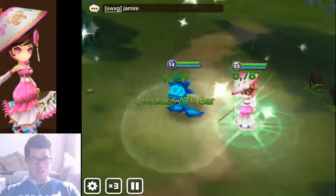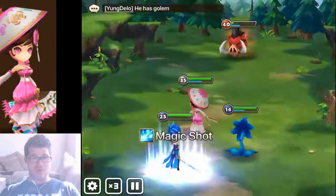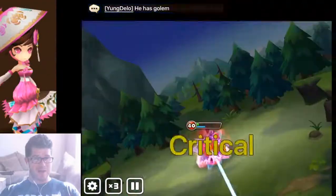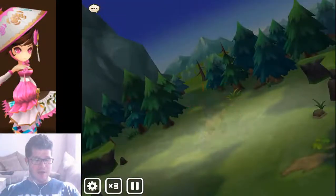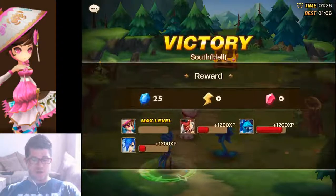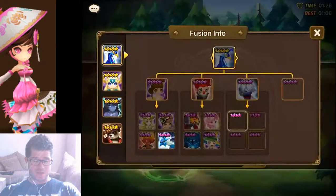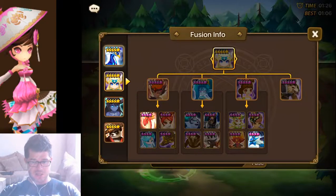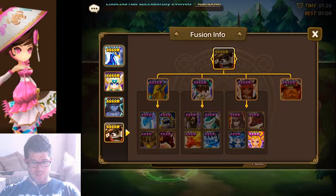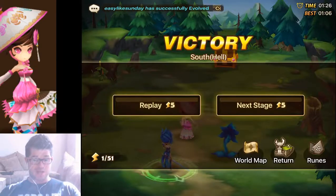I'm going to go and finish clearing this. I'll show you some of the runes and we'll call it a day. I'll try to check in with this account every week. I'm hoping by next week I'll have maybe some of my supports five starred and maybe be a little closer to Vero. My goal is to be able to farm consistently. I'm a ways away from a Sig — I don't even know if I'm going to start saving Sigs, but it's good fodder.